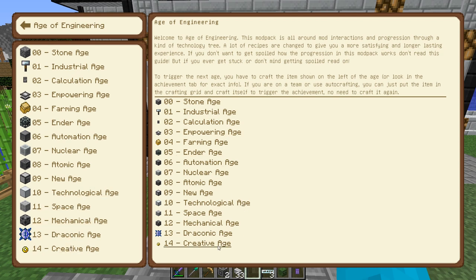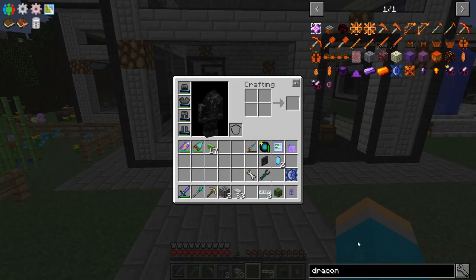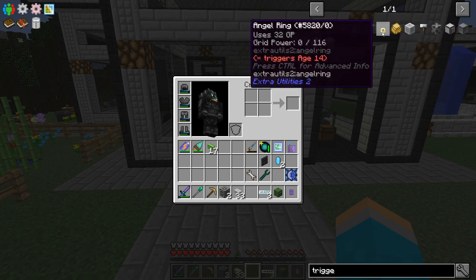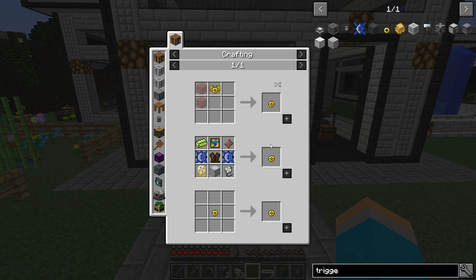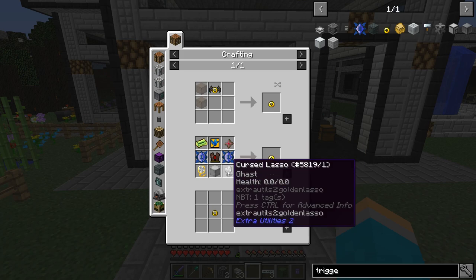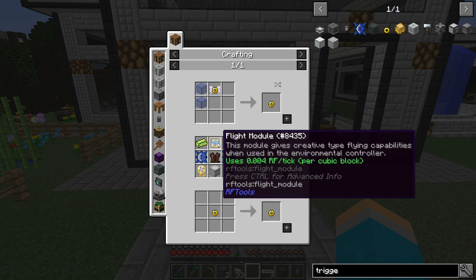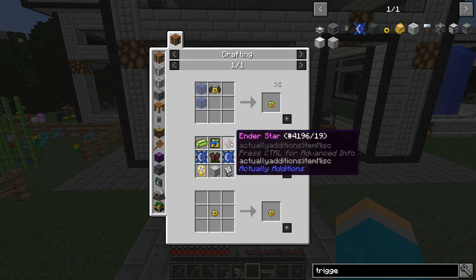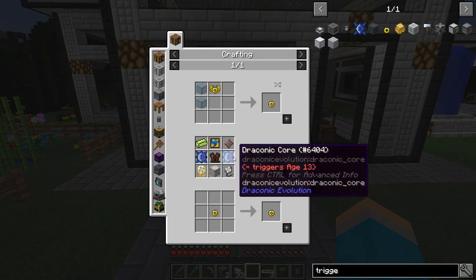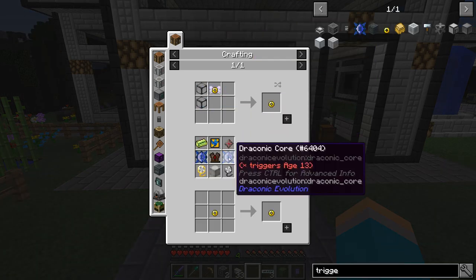What triggers the creative age, I wonder? It's this little doodad — what is that, an angel ring or something? If you type in 'trigger' it will tell you all the things you need. Yes, angel ring. What does it need? It needs Draconic Core, Cursed Lasso, Flight Module, and Ender Star. What's an Ender Star? It looks like junk. Crikey — I'm not even going to look at the recipe for this. Actually, it's not too bad. I don't think much of that stuff is too bad. But we're not going to bother with that.